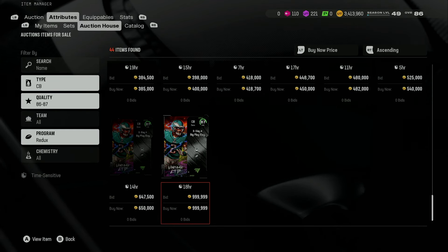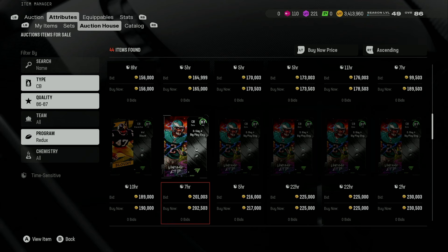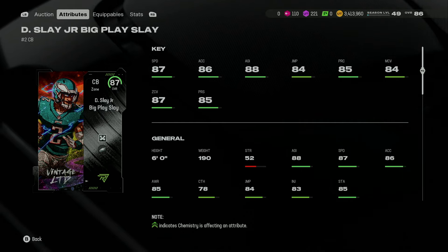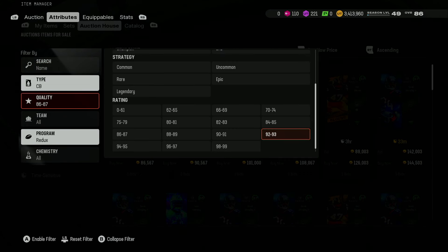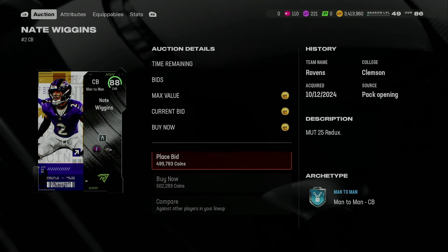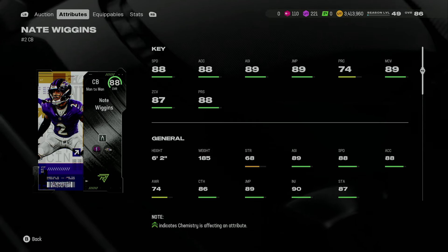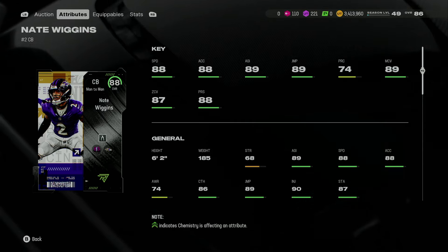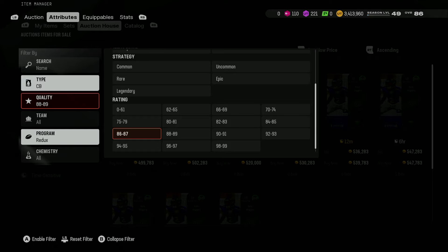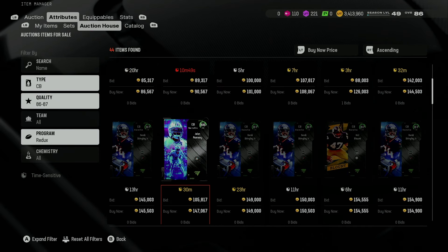If Derek Stingley Jr. or Big Play Slay had a little bit better zone coverage speed, I probably would go with them, but Big Play Slay's not bad — 87 speed, I get plus one speed on Cooper DeGene, I get worse zone coverage. Or I just go crazy, I go Nate Wiggins and crash all out here — that's option two. And that card is 88 speed. He's a man-to-man corner too, but he does have 87 zone, which is the same as Big Play Slay.